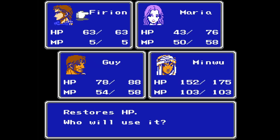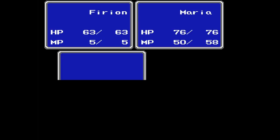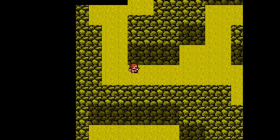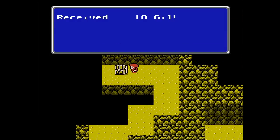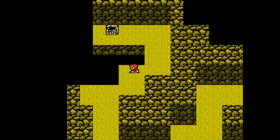At the start of the dungeon, I would like Minwoo to take care of my healing needs. As far as MP goes, I want to conserve Guy's MP, but for Maria, I want to keep an eye on her MP — make sure it doesn't go below 13. You'll see why when I get later on in the dungeon.